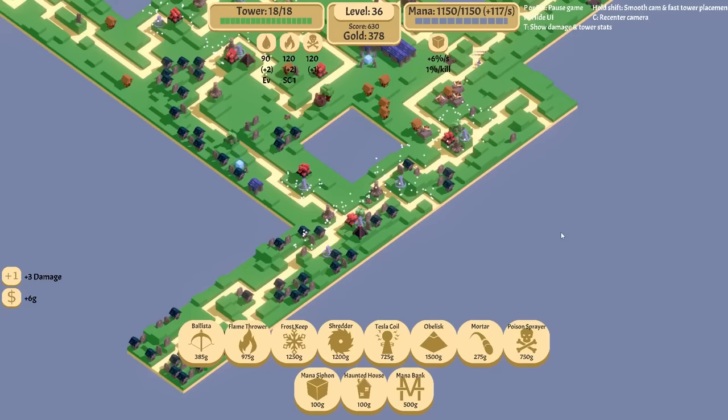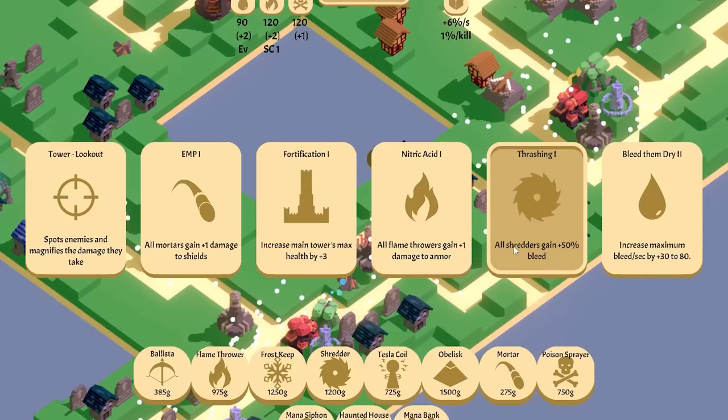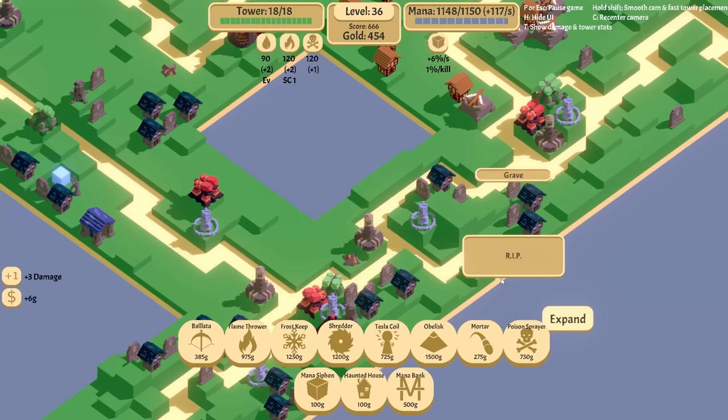It's been working how it's been working. Let's go progress on that one. And if I really wanted to I could build like two more here. Not right now because I'm dead broke, but you know what I mean. EMP — that thing's stupid. More shredders. Bleed. Let's do 50% more bleed.